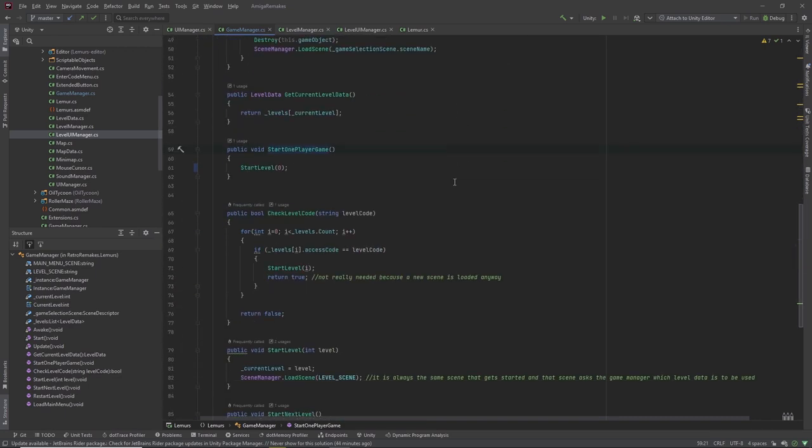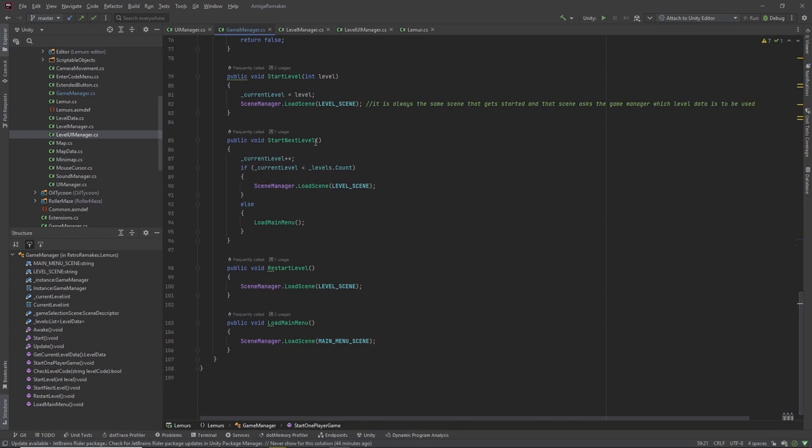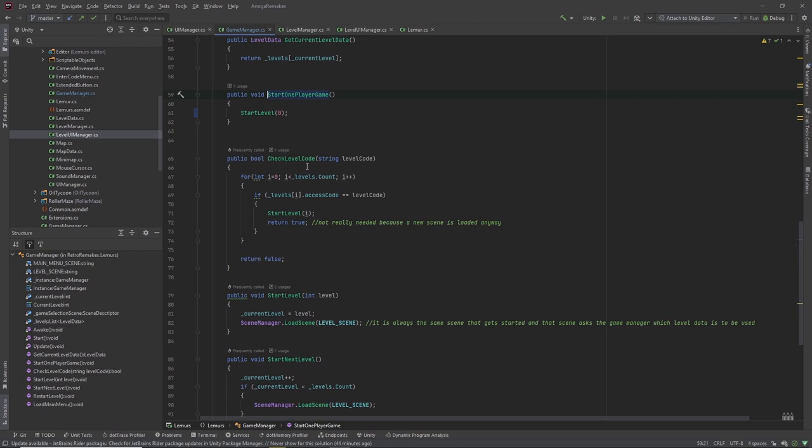Other functions of the Game Manager include start next level, which just increases the current level number and loads the scene when there is a next level, or loads the main menu when there are no levels left — meaning we have finished the game. It also has a check level code functionality. When we're in the level code menu and enter a code, the Game Manager goes through all its levels entered in the inspector, checks if it is a valid access code, and when it finds the matching level, that level is started.